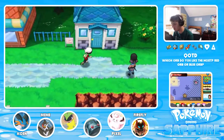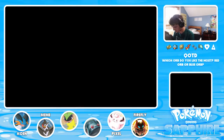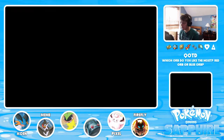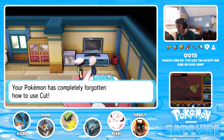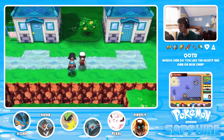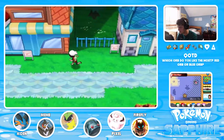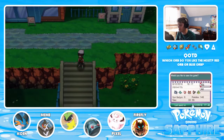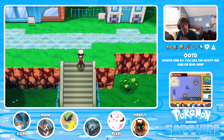Another thing I'm gonna do is get rid of Cut on Victory Bell. Even though Cut is base 70 power in this game and it's really good, I don't need Cut and Power Whip - I'd rather have Power Whip since Cut doesn't have any secondary effects. We'll find another move to teach Victory Bell. There are some Team Aqua Grunts here saying don't go near the cave in the cove. Anyway, I think that's gonna do it for today. Leave a like and a comment, answer the question of the day. Peace!